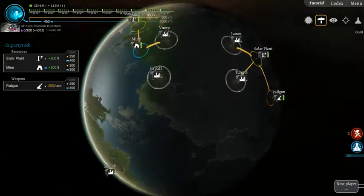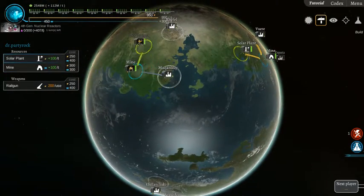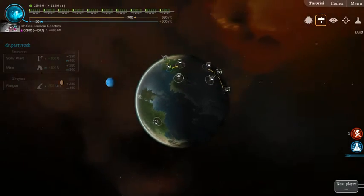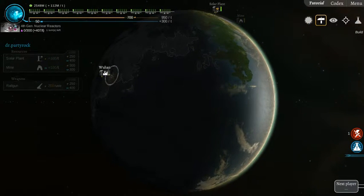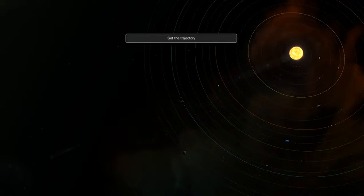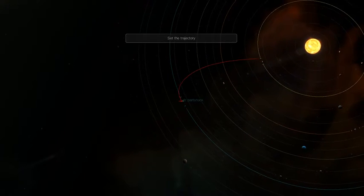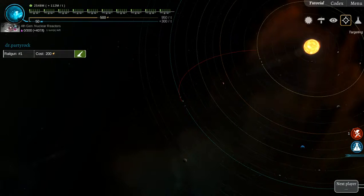I'll probably want to add another rail gun on the equator. Here's the other mine. Do I have enough to fire? I do. I'm gonna try it again. No. Alright, that's where the gun is, so we're gonna try again against player three, and I'm ready.